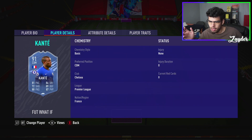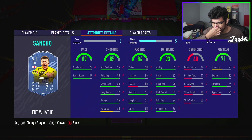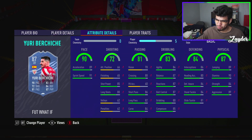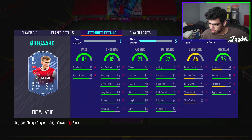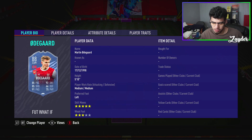Does Sancho have anything upgraded? He's five-star skills, three-star weak foot, finesse shot and outside the foot shot trait, which is cool. Berchiche — once again, man, this is a very good left back. I really like that left back. Martin Odegaard — medium-medium work rates, three-star weak foot. A solid card as well. I can put a hunter on him and he will be that all-round playmaker. I think he used to have two-star weak foot, so that might be a boost.